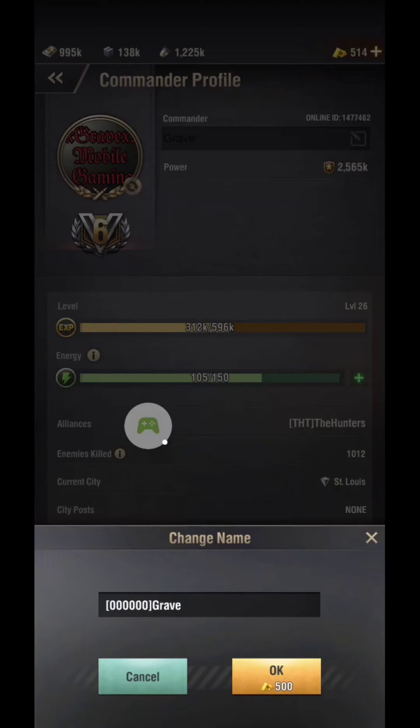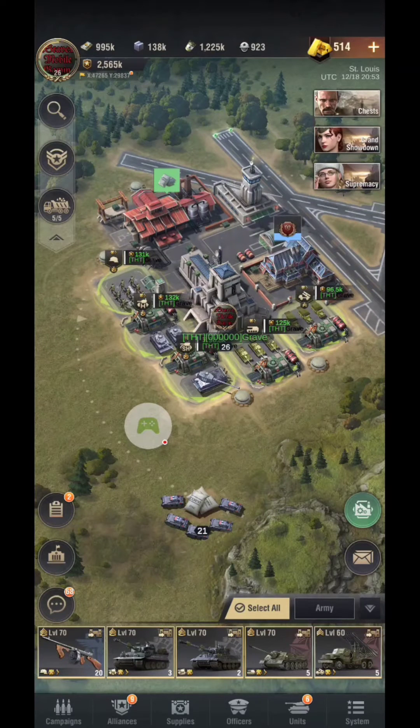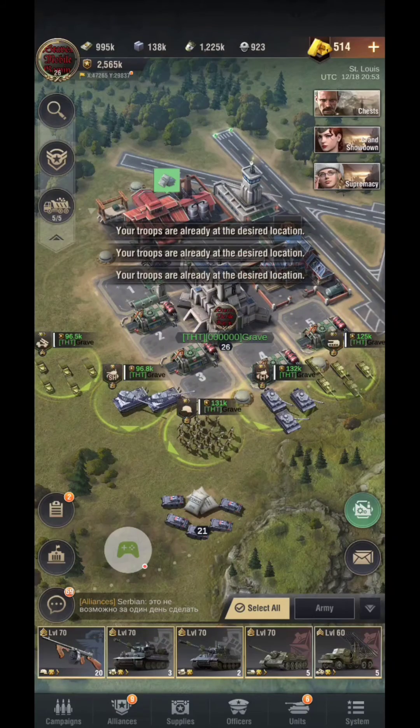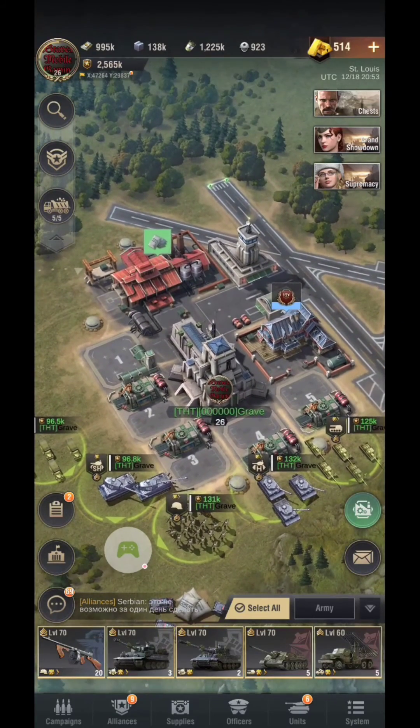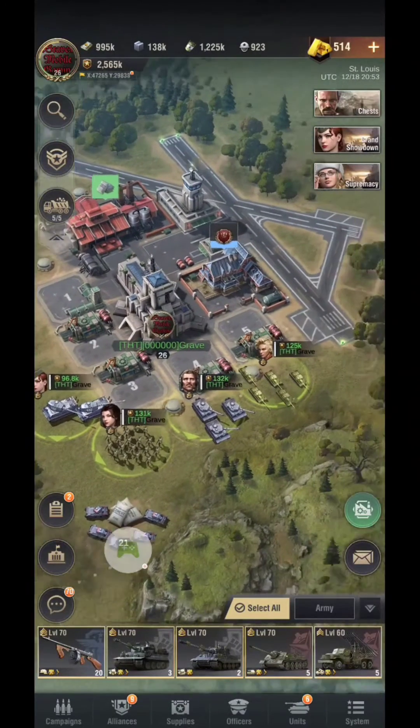It's very simple. It'll change your name. As you can see, it just says Grave in black. My units say Grave as well. It's just my main base right here in the middle — it says 000000, because that's my hex code. Black is all zeros, obviously. That's the only downfall to it.